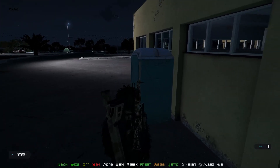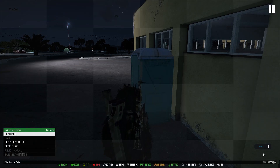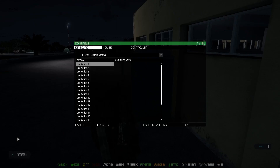Hi everyone, I'm going to show you how to set up your keys for Enhanced Movement Revert mod. First, press Escape, Configure, Controls.